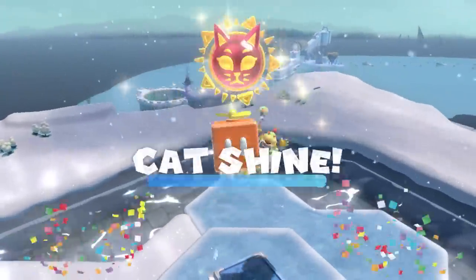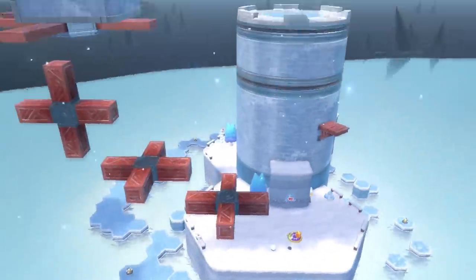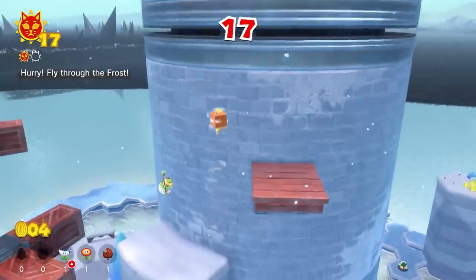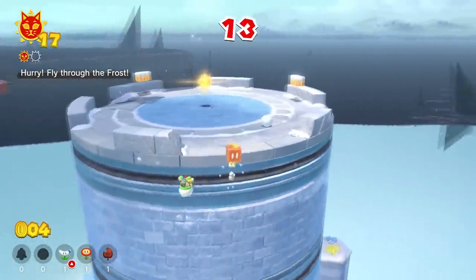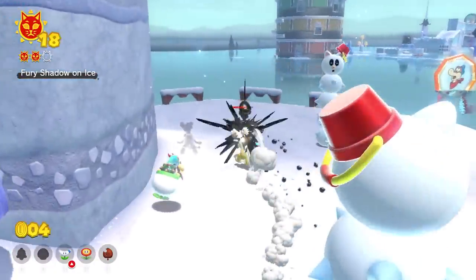Speaking of this cat climbing extension exploit, we can use it to get another cat shine in here. Normally you're supposed to jump on those spinning red platforms, but we can just climb to the top and have like over 10 seconds to spare to grab the cat shine. Pfft, easy. Even getting the third cat shine is actually pretty easy.